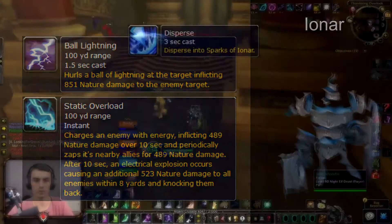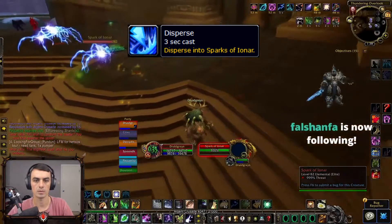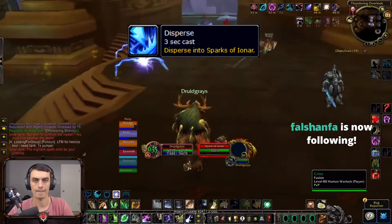Lastly, at 50% he casts disperse which summons a bunch of balls of lightning which everyone needs to run away from and wait for them to despawn. These lightning balls can't be damaged or destroyed.